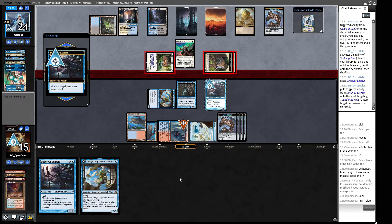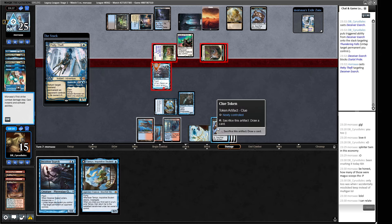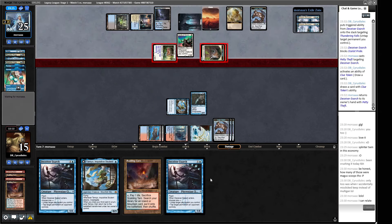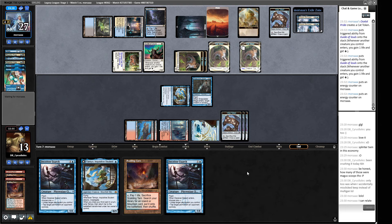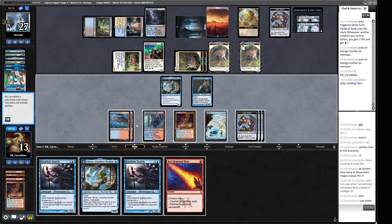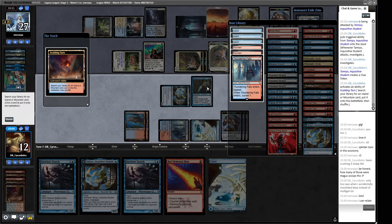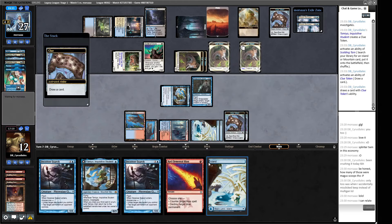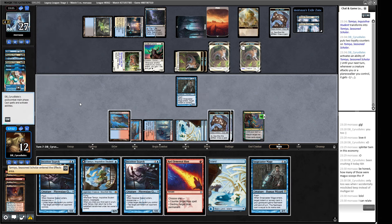We Exarch to untap a land and draw from a clue — a very solid play. Our opponent Ponders. Two cards in their hand — they have a Drazi Linebreaker but they know we have an Exarch. We get a basic Island so the Magus is better. We cast our Deceiver Exarch and untap the Thundering Falls so we can crack a clue and interact if needed. We'd like a Brazen Borrower off the clue. A Scoring Time — maybe a sideboard card from our opponent. Our opponent's going to flood the board with tokens. We flip Tamiyo, use the minus to prevent their creatures from dealing damage. We crack more clues and hold up Red Blast.